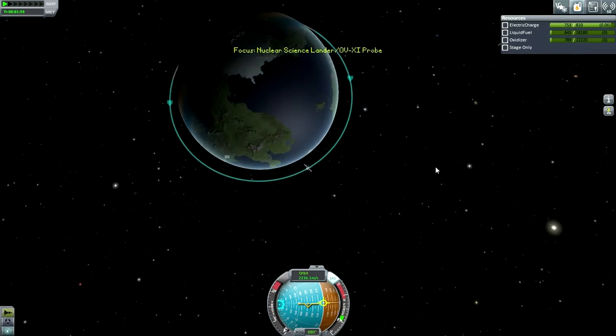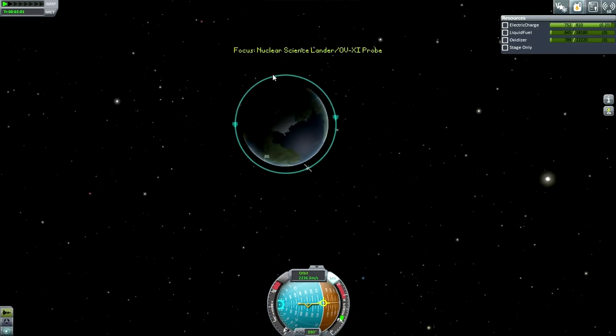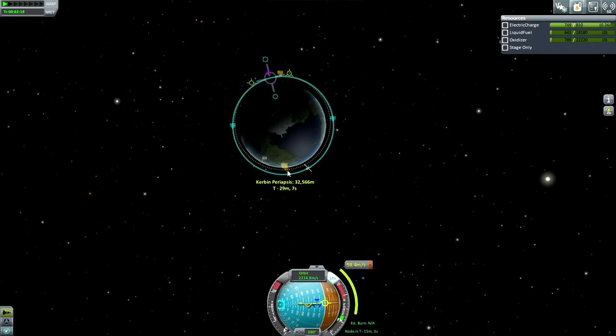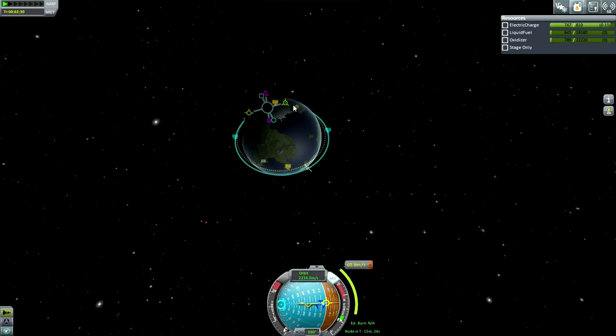Getting this thing back down — that is the main test. From a hundred kilometer orbit, I'm expecting around a thirty kilometer periapsis will do, above the peninsula to the east of the KSC. But there is the fact that this thing has wing parts — I wonder if those are going to cause any confusion or complication.